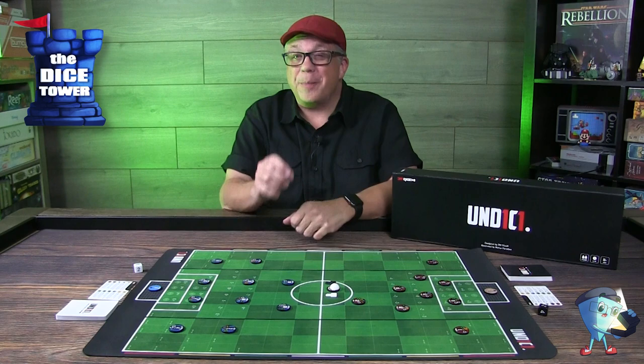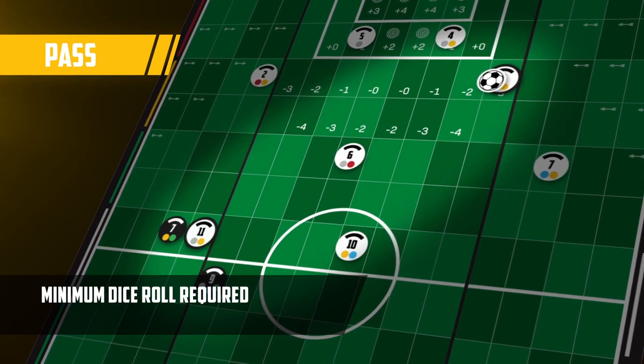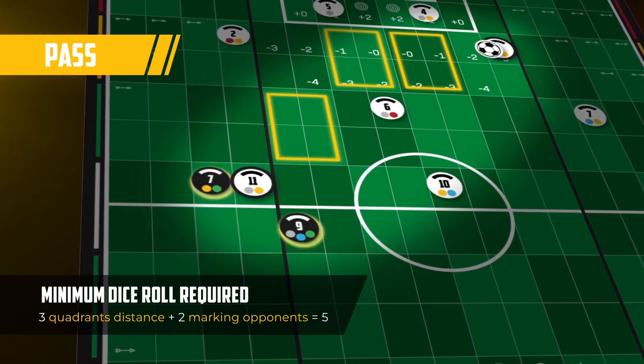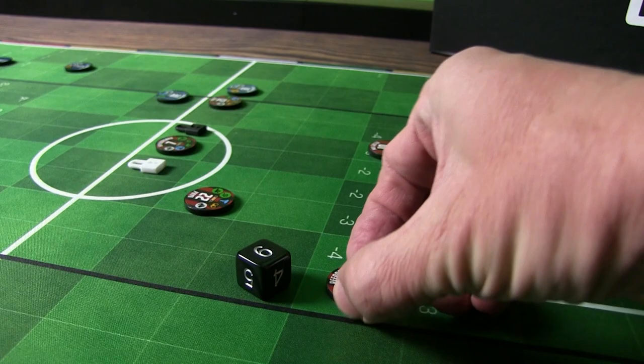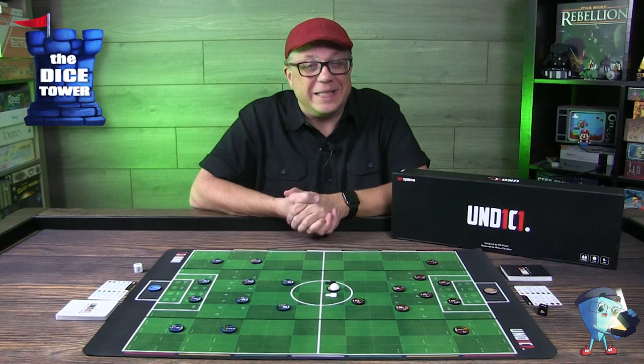Passing is something you'll be doing a fair amount, and there's a push-your-luck element — you roll dice to see if you're successful. You calculate how many quadrants away your teammate is: if it's three, you have to roll a three or better. If your teammate is also engaged with an opponent, you add those chips to the number you need to beat. So if there's one or two opponents on your teammate and they're three quadrants away, you'd have to roll five or better. The further away and the more opponents engaged, the harder it gets — and if you fail, your opponent takes possession.